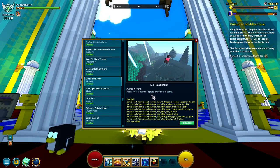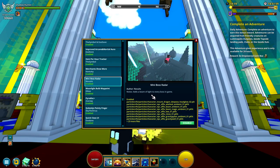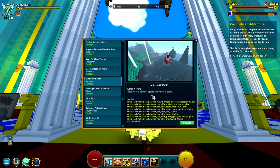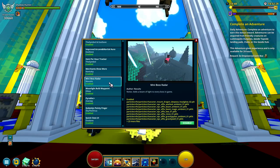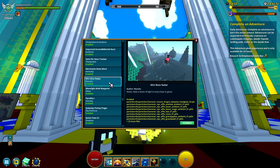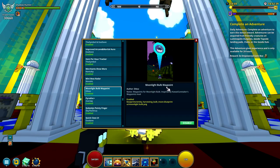Next is the Mini Boss Radar. There are two mods for this — one that makes a box and this one. What it does is shoot up a white beam wherever there are mini bosses or bosses in dungeons, which you can see from quite far away and tell where bosses are. This is absolutely required if you play on PC. The box mod does the same thing and should also be required. I don't know if I can even play without it anymore.